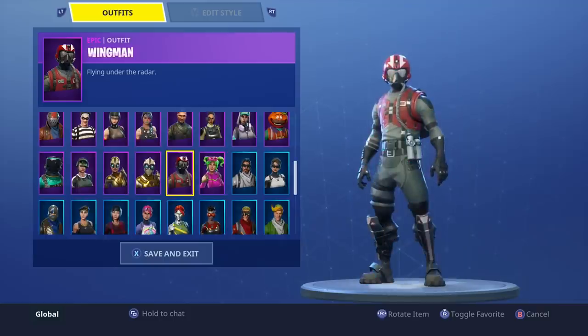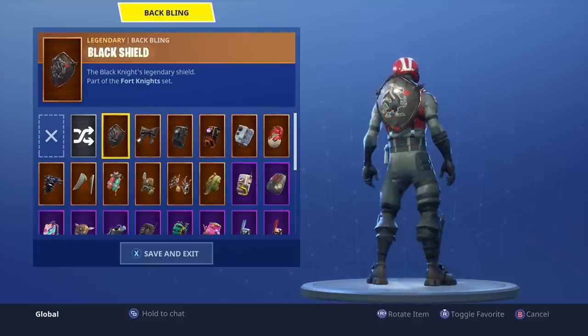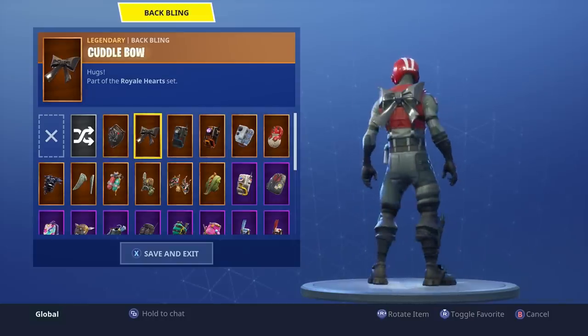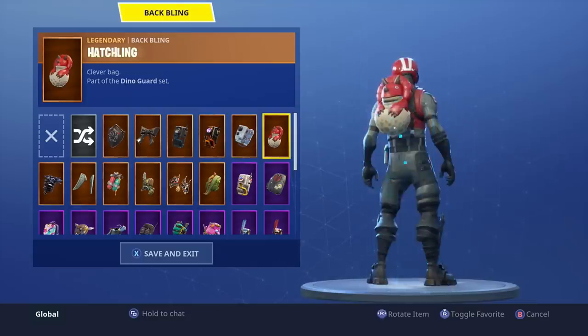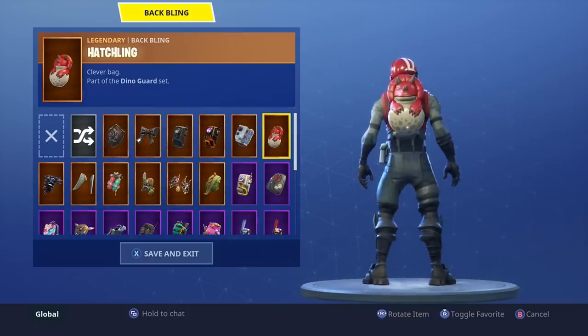So what I'm going to do is try out every back bling on this skin and we'll see which one I like the most. Black Shield is definitely looking good on the Wingman. Cuddlebow — yes. I like the Dark Matter as well. Dark Void, not really feeling it. Fish Tank — no, you could definitely skip that. Hatchling looks pretty good. I wouldn't say it fits the best, but the red and red go pretty well together.